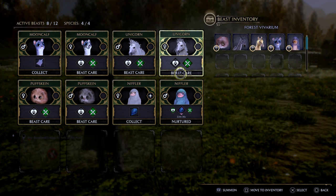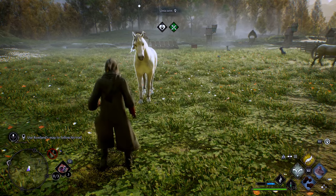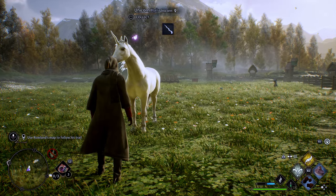It's going to say summon, move inventory, select, and the back button. All you have to do to summon it is hit L1 and it will appear directly in front of you. So the great thing then is you can brush the animal or brush the beast and also feed them.